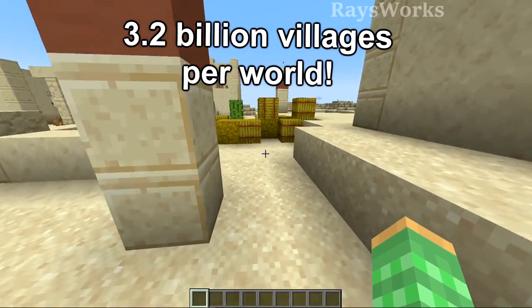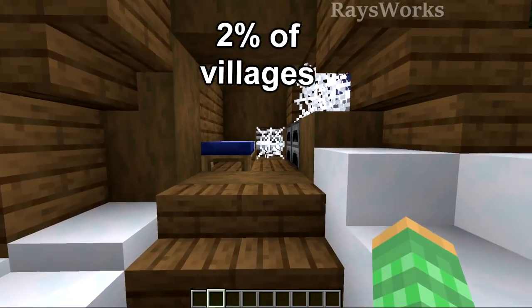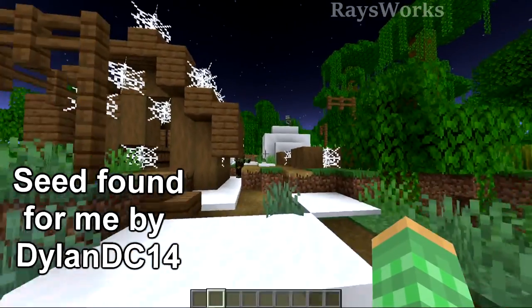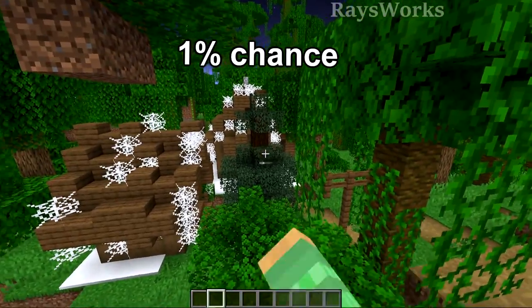To get this rare mob you would first have to find a village — but not any old village. It has to be an abandoned village, which is only a 2% chance of all villages. And not any ordinary abandoned village; it has to be one right beside a jungle that actually goes into the jungle, which is only a 1% chance.